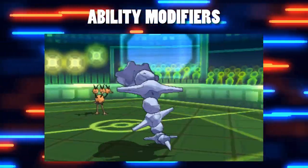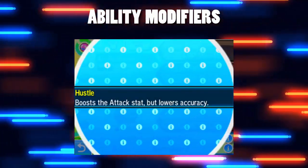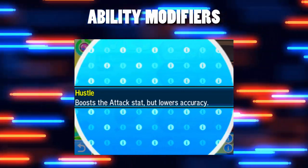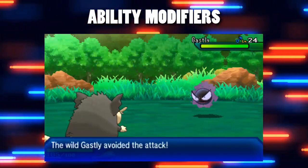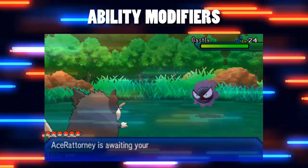In terms of the attacker, there is also an ability that will reduce their accuracy, and that's Hustle. It boosts physical damage output while making moves 80% as accurate as they were. So this is another ability we'll be deploying to try to get the least accurate move possible.